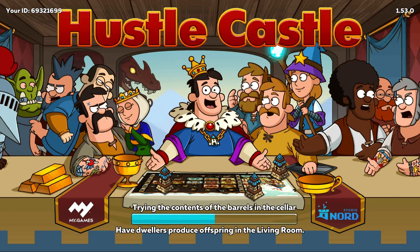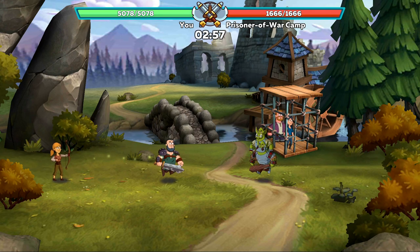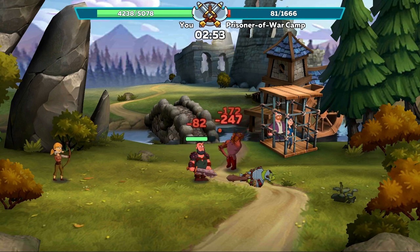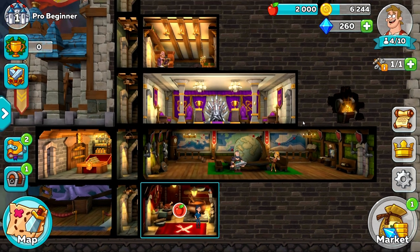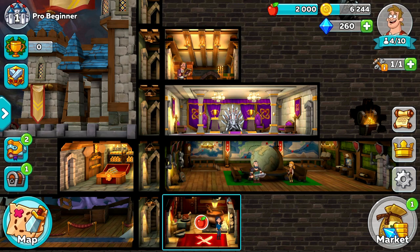So starting things off, let's talk about what you are actually meant to be doing when you start the game right from the beginning. After you've been pushed through the basics of the fighting levels, you're going to have two fighters with one archer and one tank. From here your castle is going to look pretty empty and it might not seem that you've got much to do.